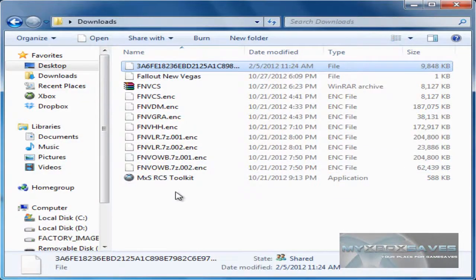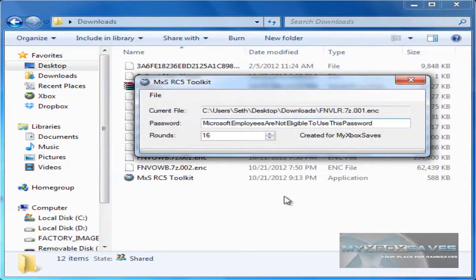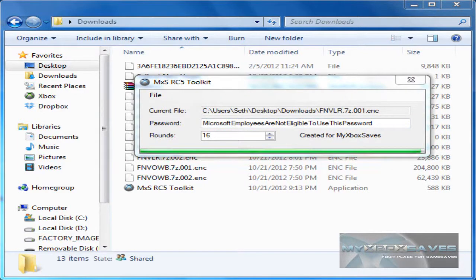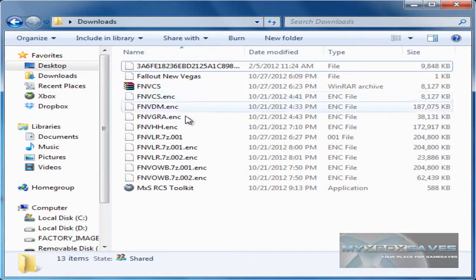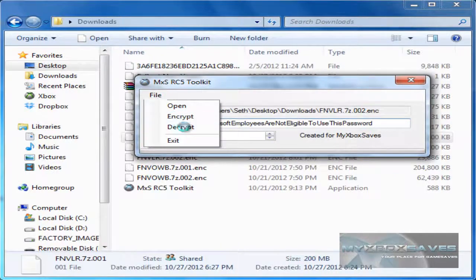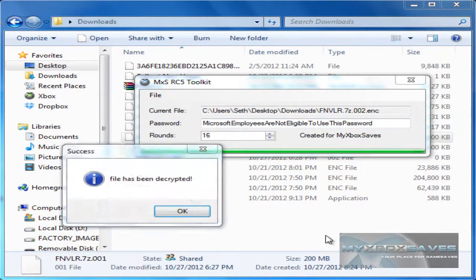Now I'm going to show you how to do it with files that have more than one part. You're going to want to open the first one — the 001 — and decrypt that. Depending on how many files you have, say five, you have to decrypt all five. On this one we only have two, so we'll decrypt the first two. You'll see it saves as .7z.001. Then open the second file and do the same thing — hit decrypt.